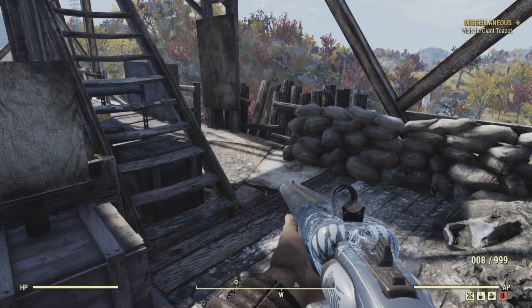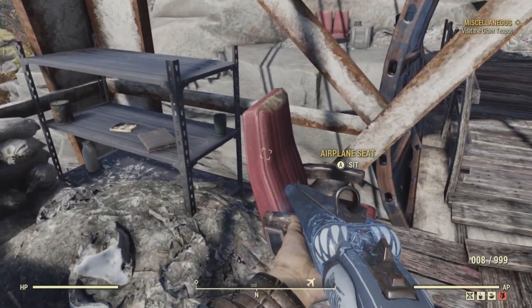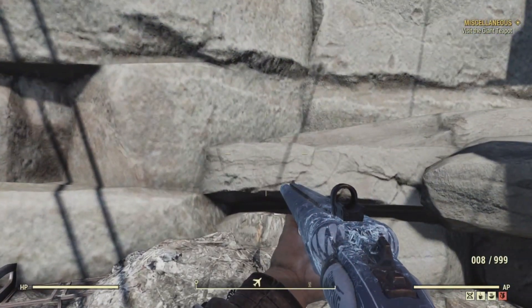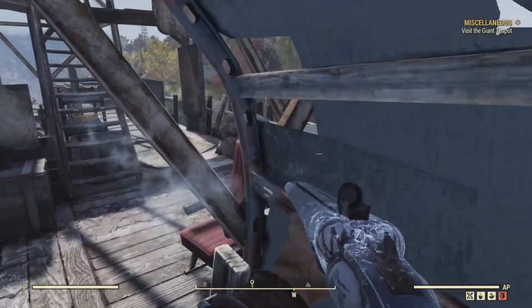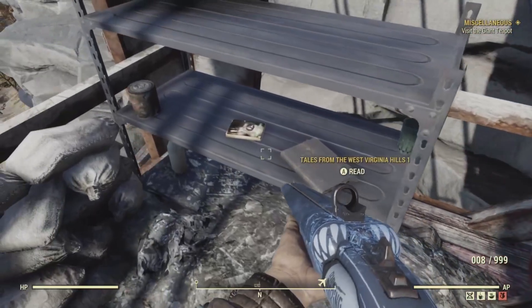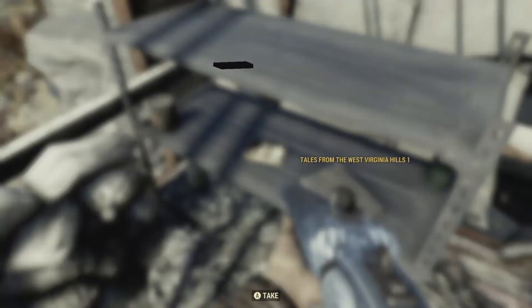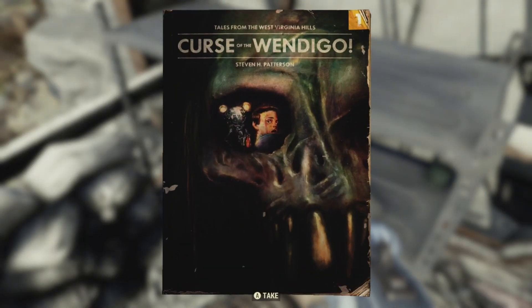We did hear an audio cue. Here it is — here's the rock outcropping and the covered fuselage. As we walk in here, here's the single airplane seat and the metal shelf, and there you go: Tales from the West Virginia Hills, Number 1 — Curse of the Wendigo!